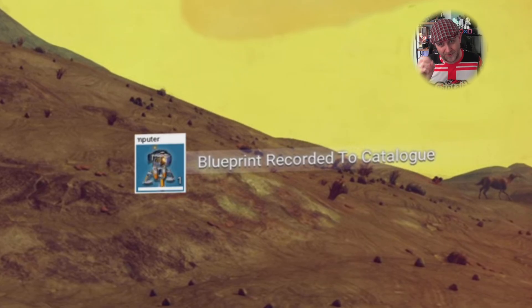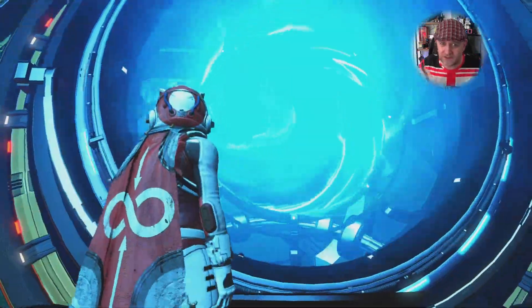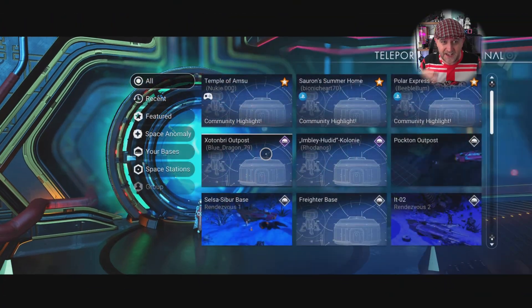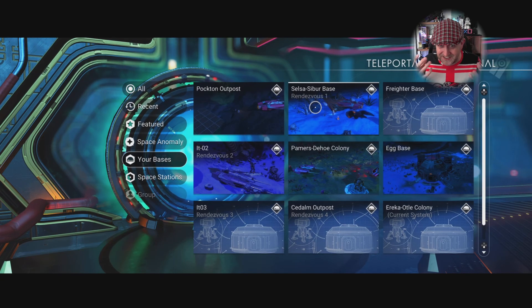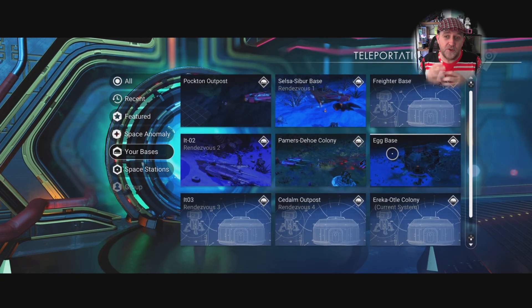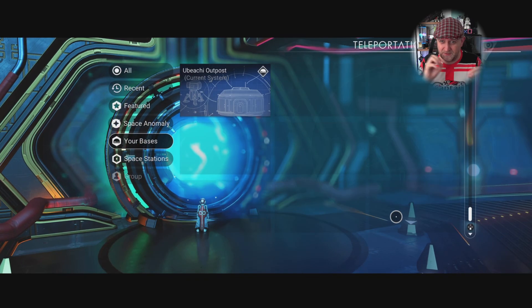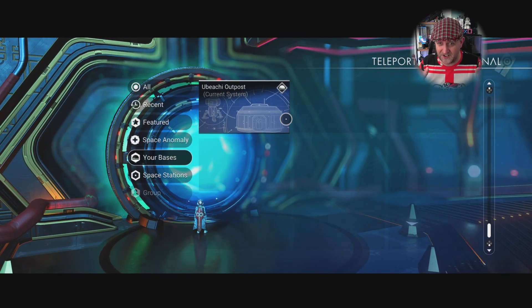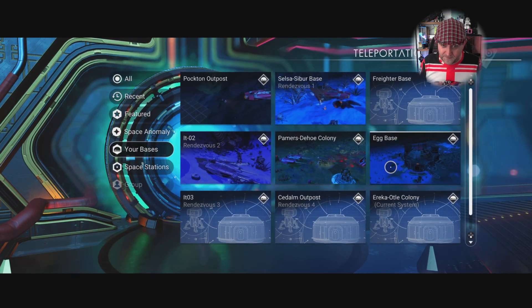The only things that don't get deleted are your base computers and your bases. So put down bases at all the key points throughout your expedition — even if it's just a little wooden shed or a bare base computer. As long as you've claimed it, it will appear in your base directory from the Nexus, which you can call in right at the start of play to jump straight back to where you want to go.